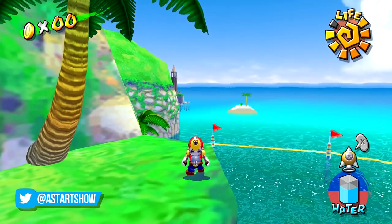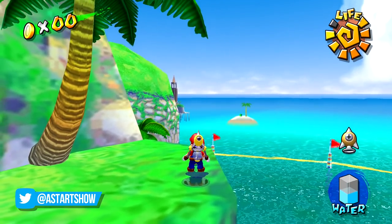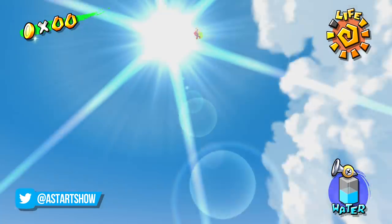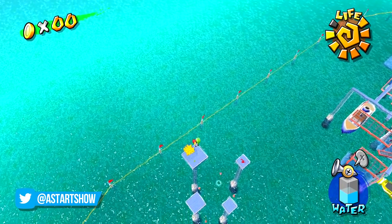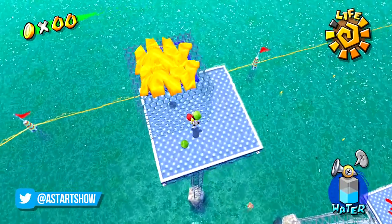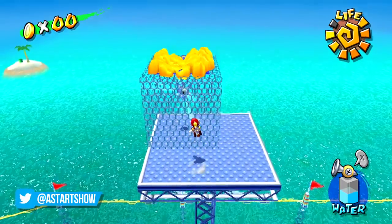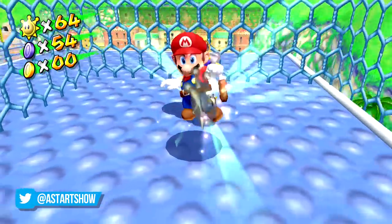I know it sounds crazy, but hear me out. You place a coconut at the edge within grabbing distance, then store two rockets, shoot off the ledge, and once in the air, switch in and out of Mario cam quickly to aim Mario towards the platform with the shine in the cage. Once you land on it, place the coconut next to the cage, and if Mario gets in between the two, he'll actually clip through the cage and you can grab the shine.